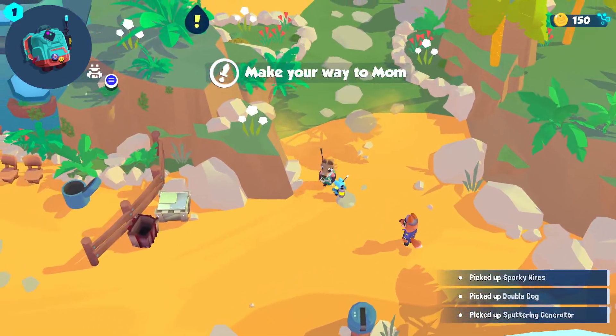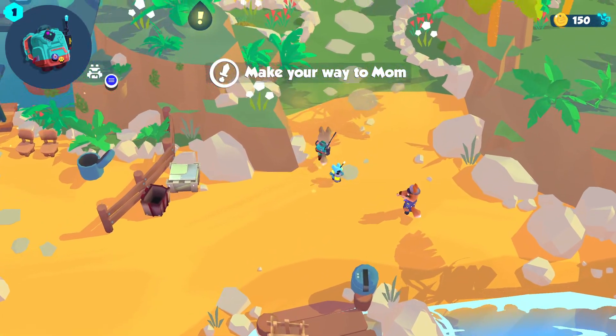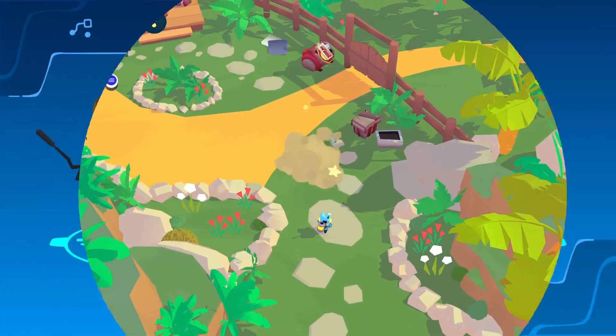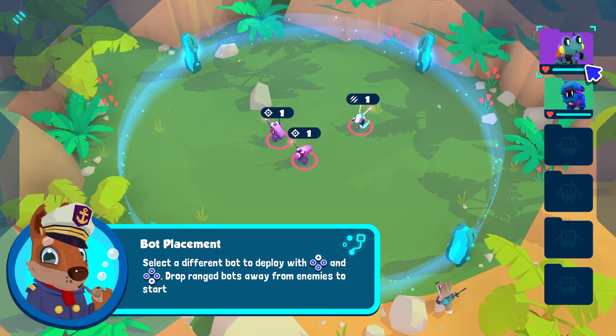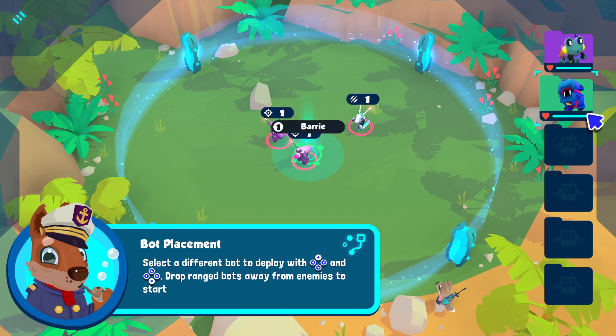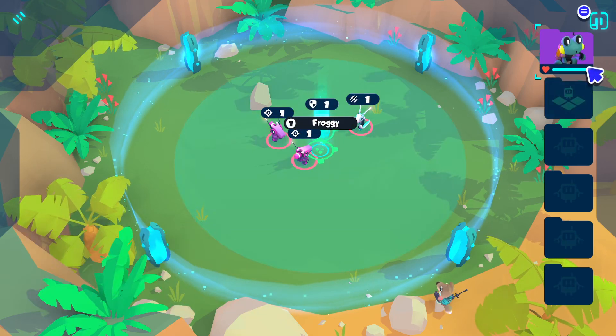I gotta go talk to mom. Are there settings and things in this game? Let's turn stuff down. Music is relaxing. Let's go make our way to mom. Select a different bot — drop range bots away from enemies to start. Put you right here.